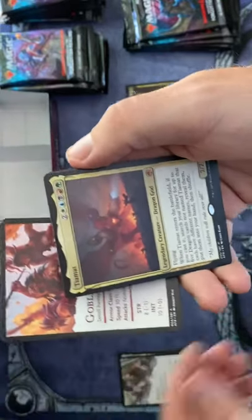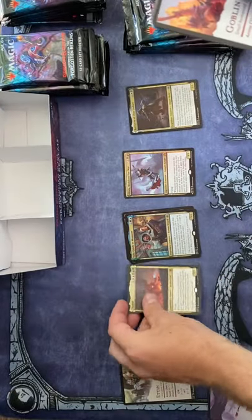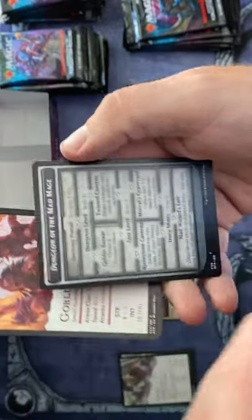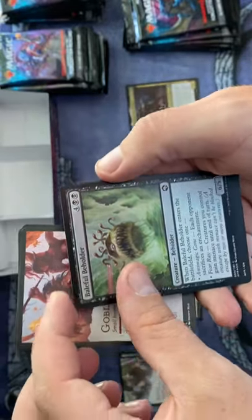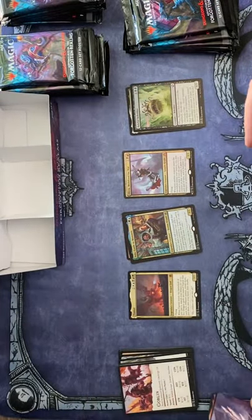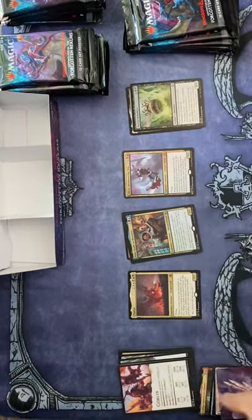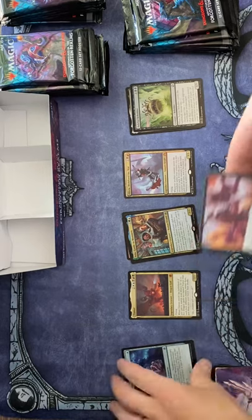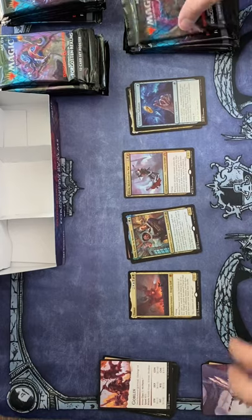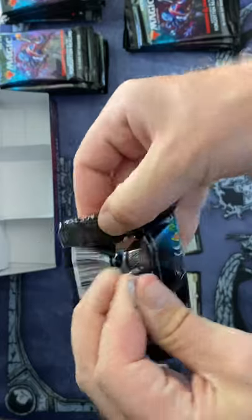Green Dragon — nice! Tiamat — nice! There's a mythic, and Tiamat was actually featured on the Game Knights episode from the Command Zone if you've seen that. Another mythic there. Baleful Beholder is our — and Acererak the Mad Mage is the token. Trickster's Talisman — I really like this card, I used it in the pre-release and it's pretty effective.